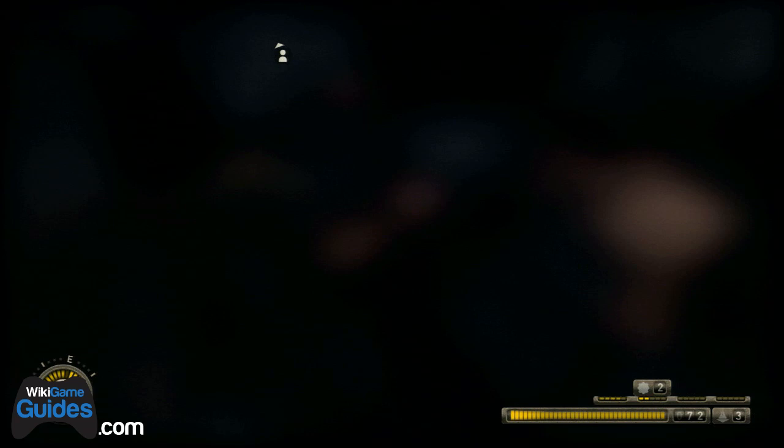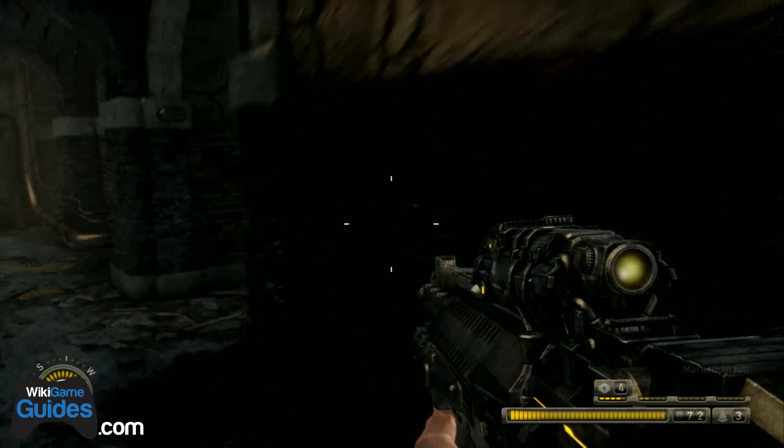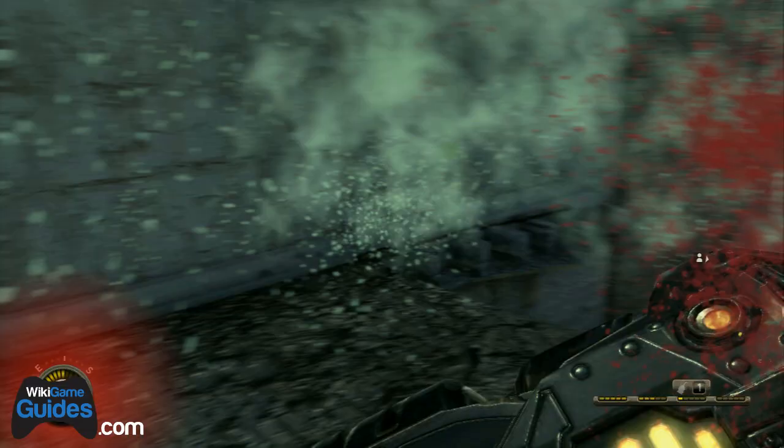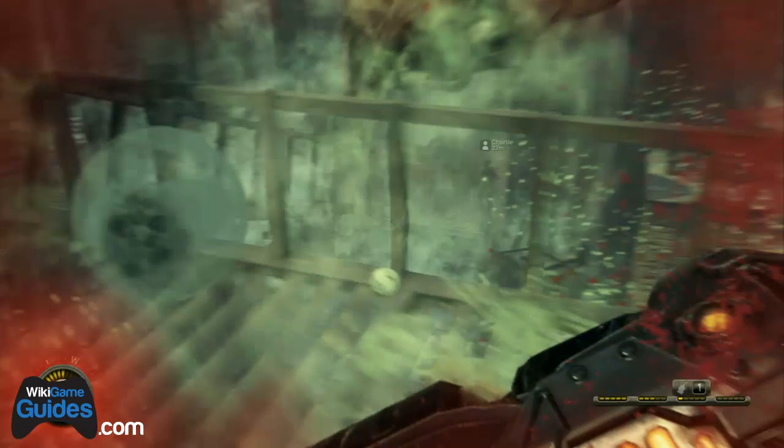There is one journal on Chapter 7 for Resistance 3, and it's a Malikov journal. After you drop down into the lower tunnels, run through the tunnels — you won't encounter any enemies — but before you run up those stairs towards the exit, just take a left and the journal is right there.